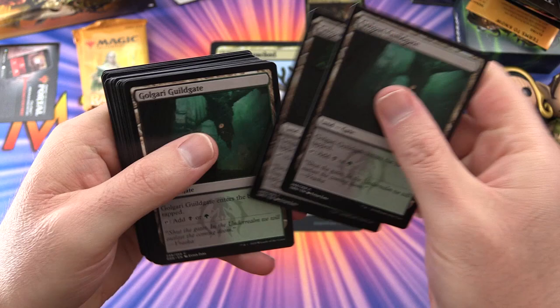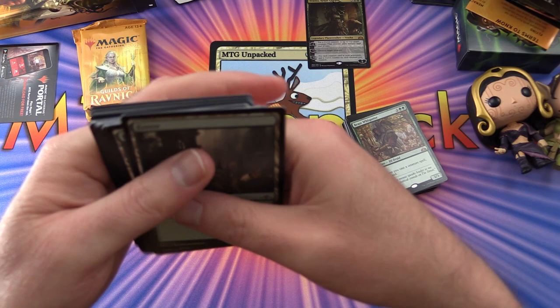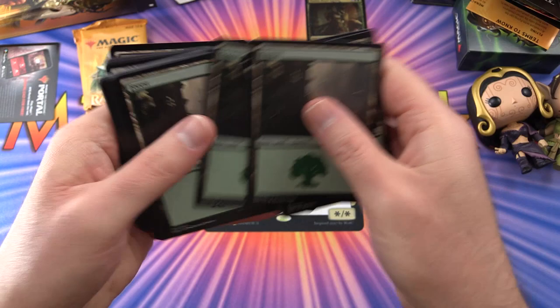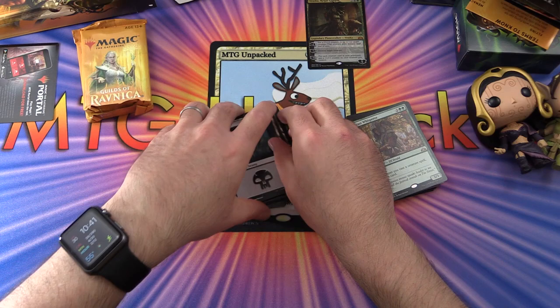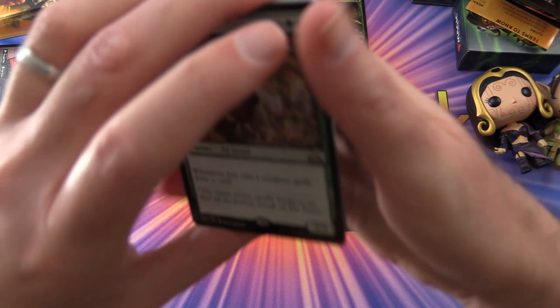We have Golgari Guildgate — four of those, which you can tap for swamps or forests. Then we get ten forests and twelve swamps. So a few more swamps than forests.